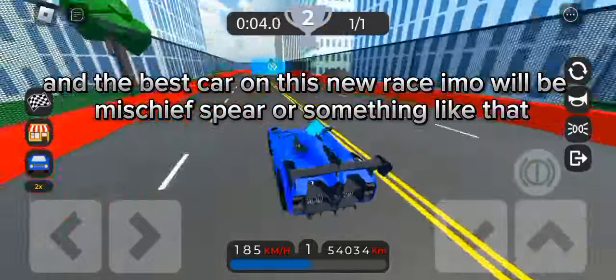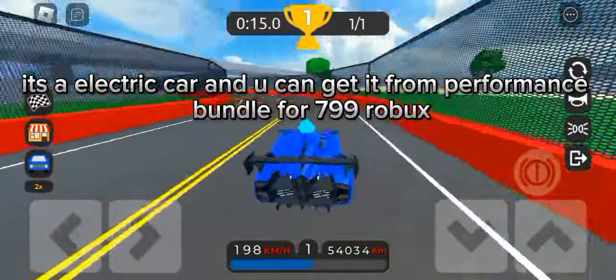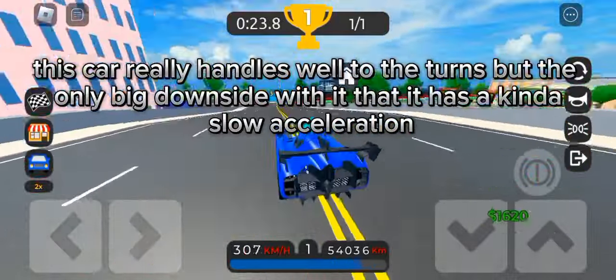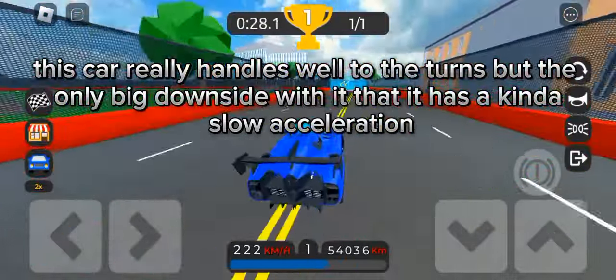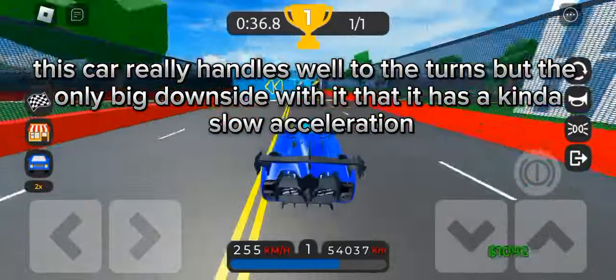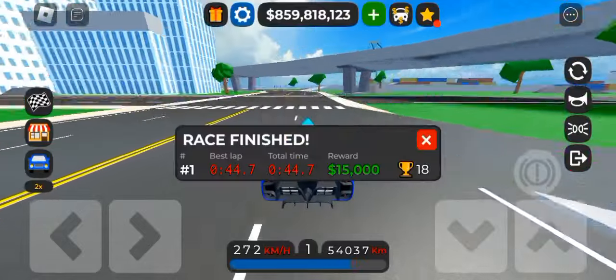The best car on this new race, in my opinion, will be the Mischief Spear, or something like that. It's an electric car and you can get it from the performance bundle for 799 Robux. This car really handles well in the turns, but the only big downside is it has kind of slow acceleration. It could be very good because of its small shape and its handling, getting around 147 seconds, but it could be better.